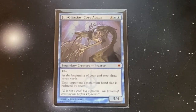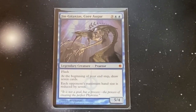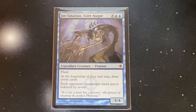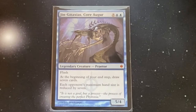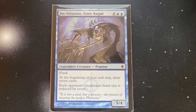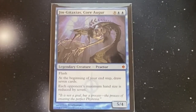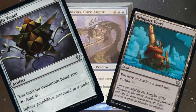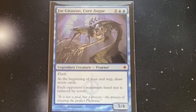What better way is there to ensure that a player doesn't get the Braids trigger? Making sure they don't have a hand. Jin-Gitaxias, Core Augur will do that for us. It typically costs 10 mana for a legendary Praetor with Flash. At the beginning of your upkeep, draw seven cards — powerful. Each opponent's maximum hand size is reduced by seven, so if they don't have a Thought Vessel or Reliquary Tower in play, they are not going to have a hand, and therefore they'll miss out on that Braids trigger.